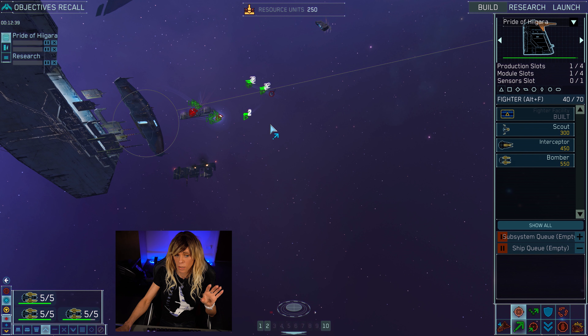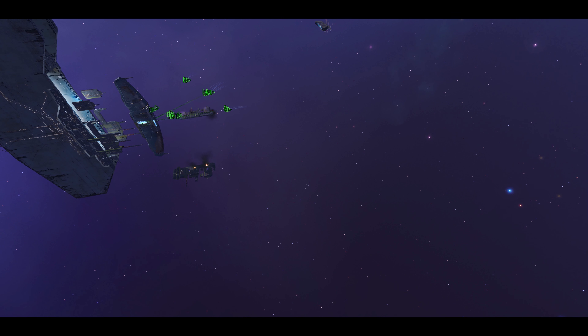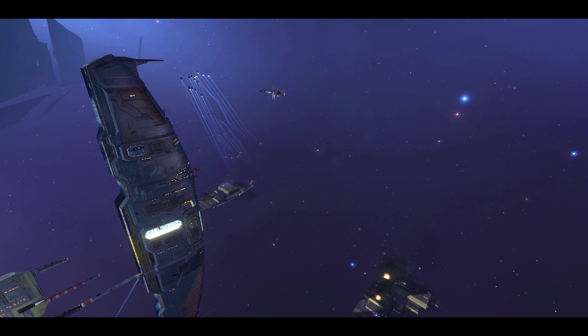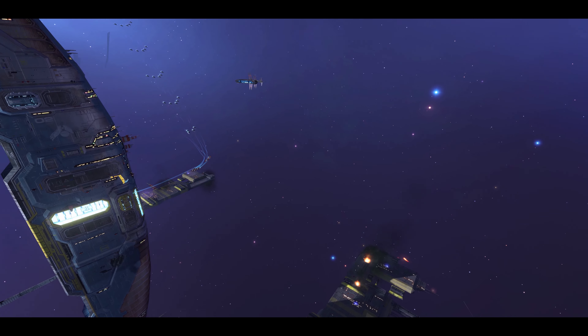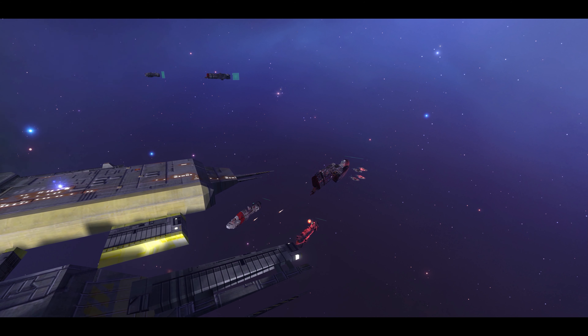You should know — bombers are complete glass cannons. They are so squishy and have a habit of wandering off into combat, so you've got to keep an eye on them. For example, now I'm going to send them to dock. The easiest way to repair interceptors and bombers is to dock them — they get all their health back. Get into the habit of always sending your bombers and interceptors back to the mothership for repair.